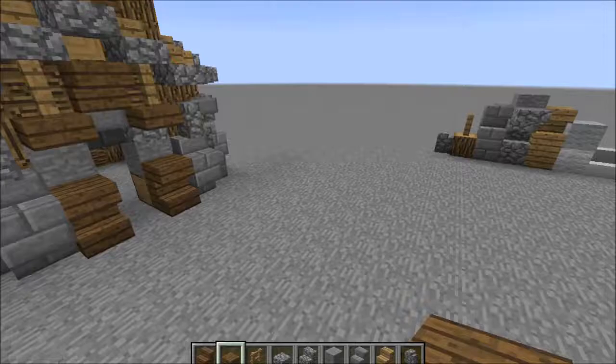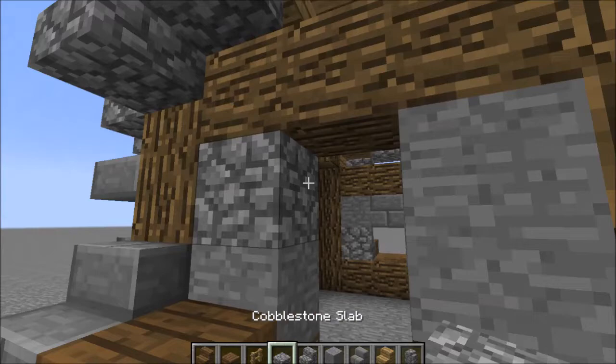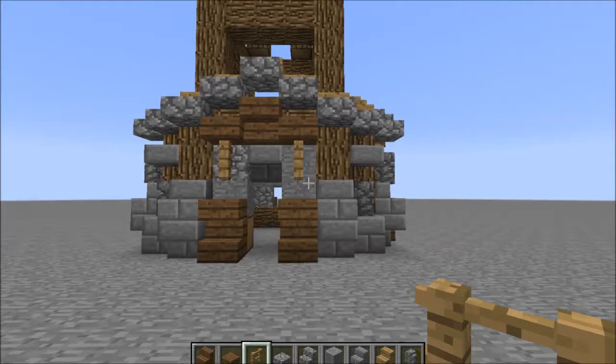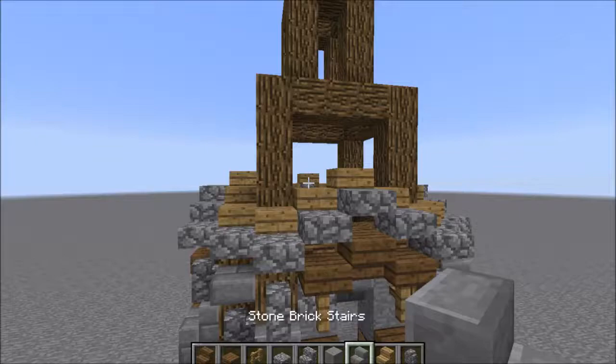For the entranceway, all we're going to do is go like this, and then just randomise up the stone a bit with these different stone blocks. You can just pretty much do the exact same thing and it looks quite nice. And then of course add these here, because I forgot earlier - because I'm very, very clever.